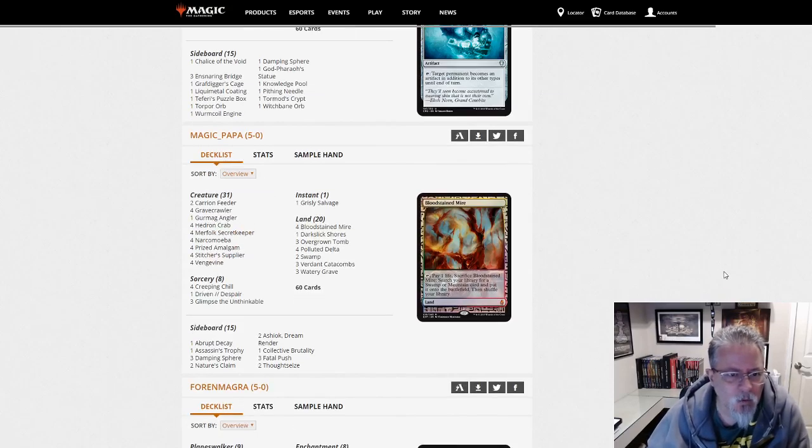Magic Papa with Dredge — or is this Crab Vine? This is Crab Vine. Looked like Dredge at first. Yep, Crab Vine — another take on Dredge without really dredging. Just getting free stuff out of your graveyard. It's a lifestyle.